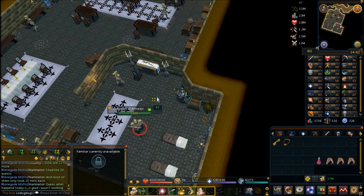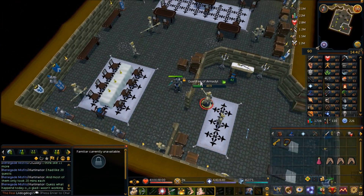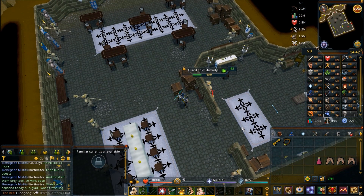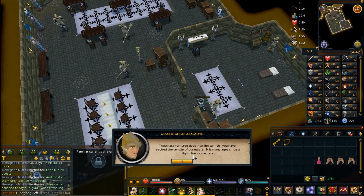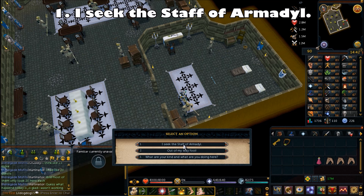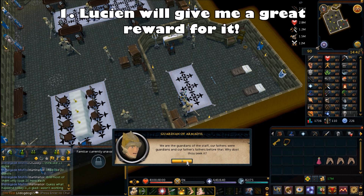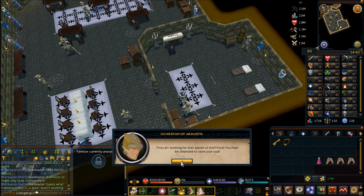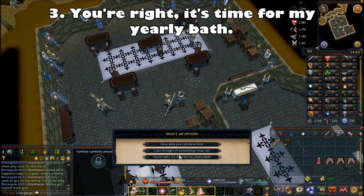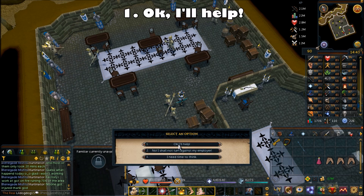If you want to side with the Guardians of Armadale, take off your Pendant of Lucian and talk to a Guardian of Armadale — they are one-click to attack so right-click to talk to them. The first chat option is 'I seek the Staff of Armadale.' He asks why you seek it — choose the first option 'Lucian will give me a great reward for it.' Then choose the third chat option 'You're right, it's time for my yearly bath,' and when he asks for your help in sending Lucian away, choose 'Okay, I'll help.'